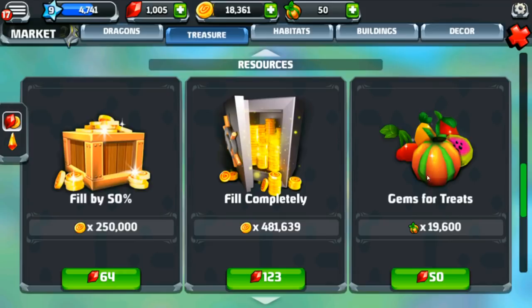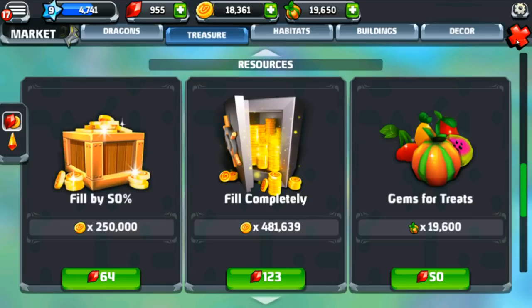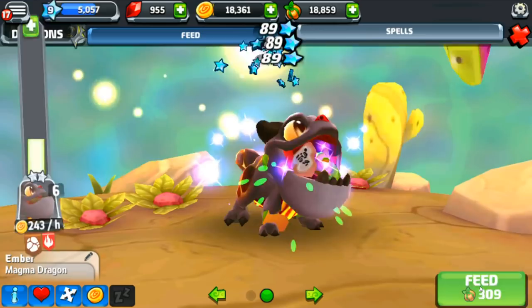To feed Ember, that's where buying treats comes in — 19,000 treats for 50 gemstones. That's such a sacrifice of our gems, but I really want to show you guys some of the stuff we can do today, and my snackery is going to take forever to upgrade. Let's feed Ember up and try to get her to level nine so she can keep growing.